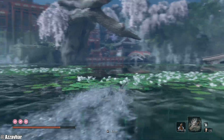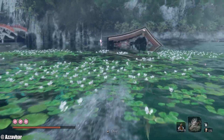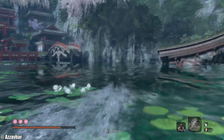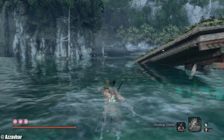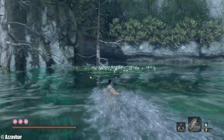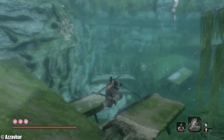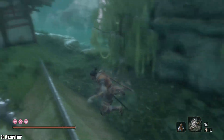There we go. So as long as you use that Purple Gourd there, it should be fine. It gives you a decent amount of resistance against the terror. Other than that we can push on forward. We need to look for the hole in the wall down here.